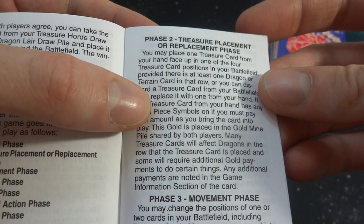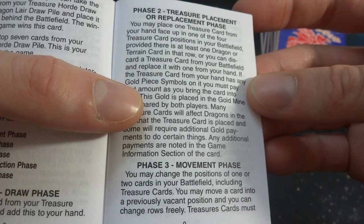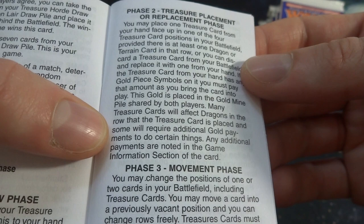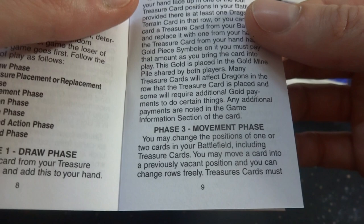If the treasure card from your hand has any gold piece symbols on it, you must pay that amount of gold to put it into play — so you pay with your gold, you start with 25, sort of like your mana to cast your spells, and you slowly dwindle it down. The gold is placed in the gold mine pile shared by both players. Many treasure cards affect dragons in a row, and some require additional gold payment. Phase three, the movement phase: you may change the position of one or two cards on your battlefield, including treasure cards.